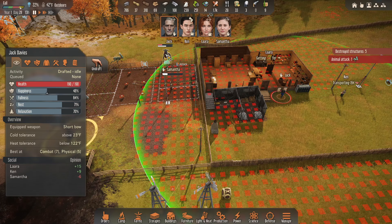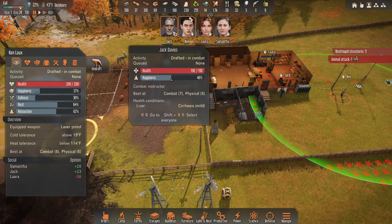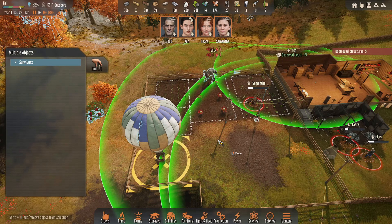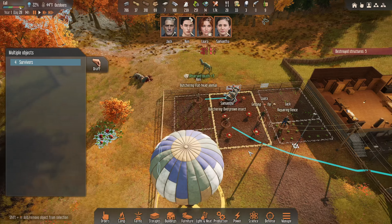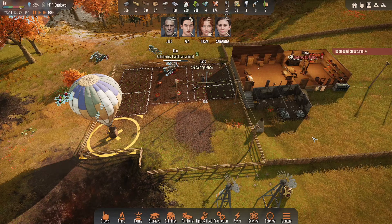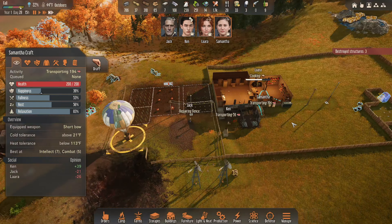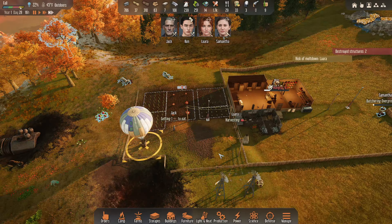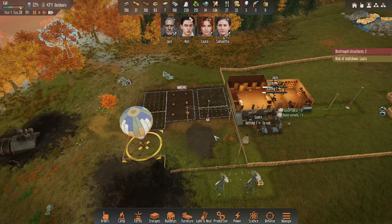Jack, let's get out here. Laura, we're going to have to kill these things. Just leave those on the ground — we've got to take care of this. There's too many of them now. We can't be having this nonsense. We'll mark these guys for butchering. Jack's repairing the fence. Ken's butchering the flathead animals. Oh, there was some meat left on the ground. Sometimes you've got those critters that just run around wanting to eat your crops — it just happens.